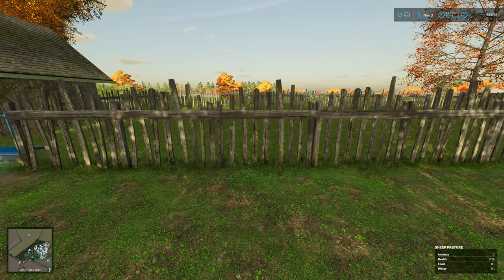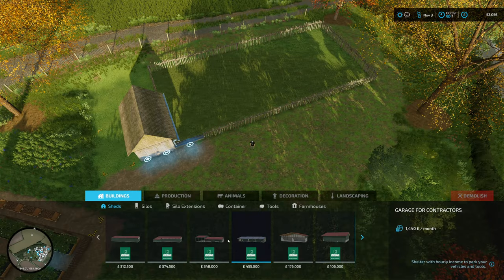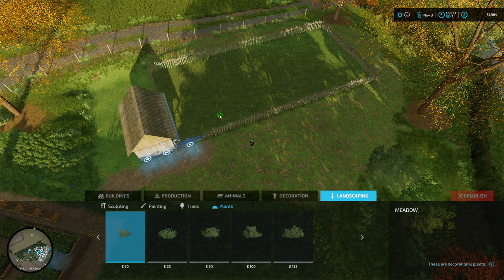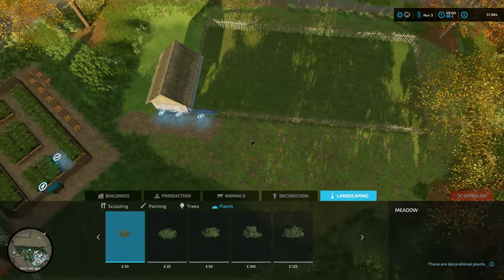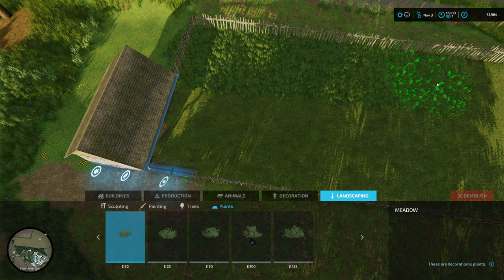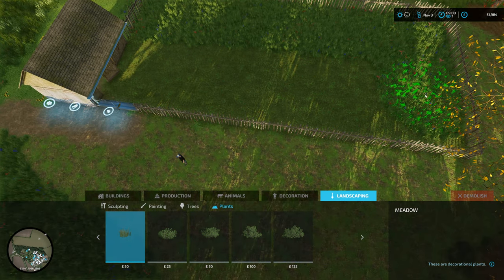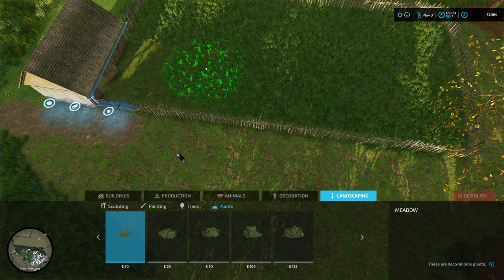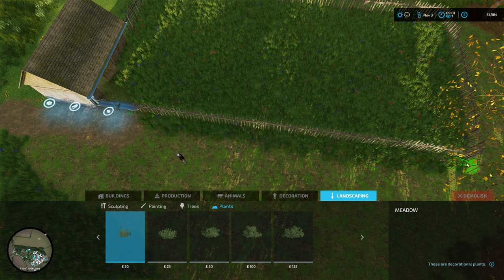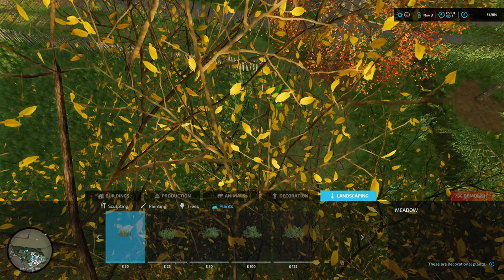Now the one thing we need to do is go into the construction menu again - landscaping, plants and meadow grass. I want to try and do this carefully just so that we don't fill the water trough up with grass. Let's get this dragged along here, down to there and back along. We'll drop the size down as we come past here and leave that corner as it is.